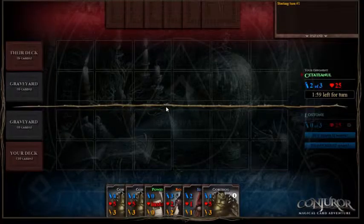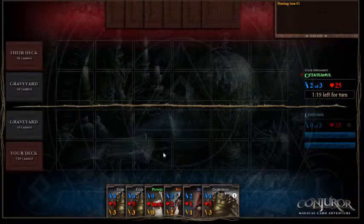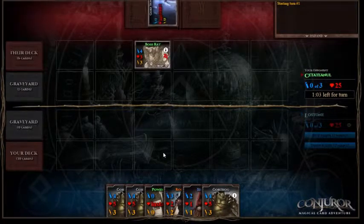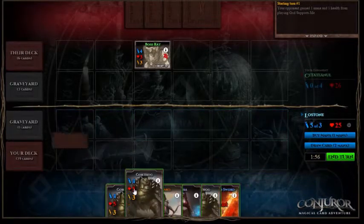Let's try and squeeze one more game in — and we're up against a rat deck. Excellent — this is our troublemaker rat player. We've got a brilliant start because we've got our Power Surge, we've got our Gorthog, and we're second to play so we'll get 3 mana. We'll be able to play our Gorthog next turn, or actually play our Rogard next turn. Basically the only thing in their deck is Power Surge and boss rat, and I think they may have a couple of God Supports Me. We'll Power Surge and play Gorthog.